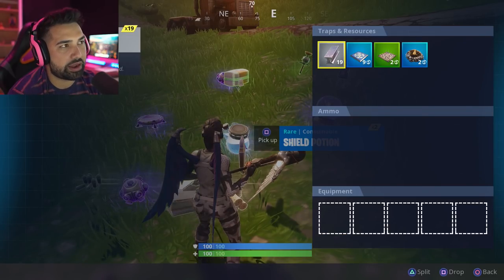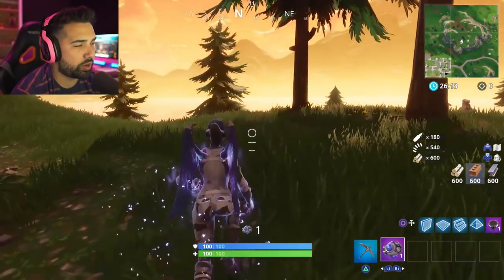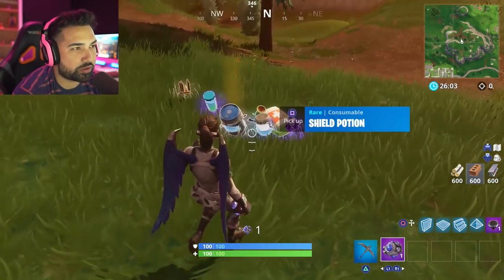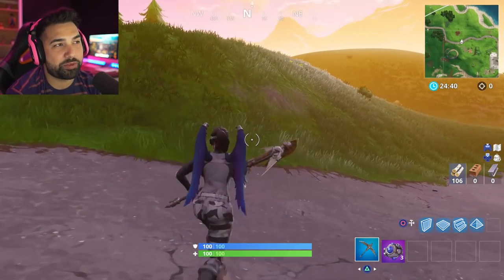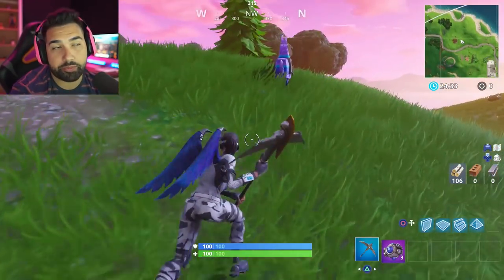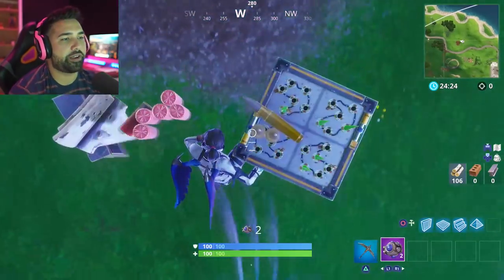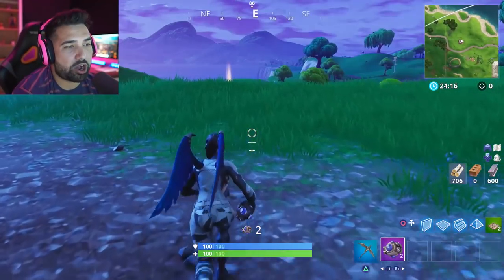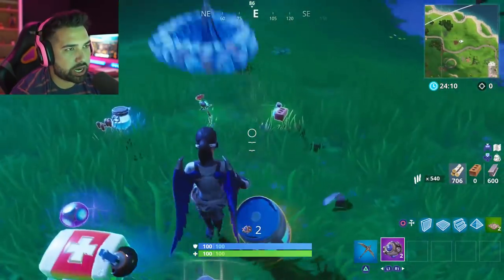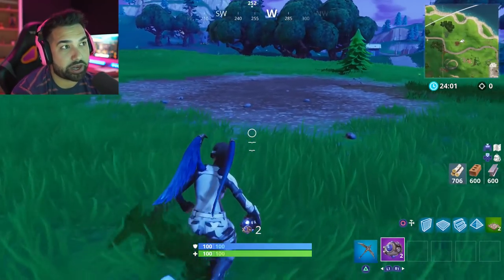If the loot stays on the floor after the glitch it won't disappear, so materials are fine. You may want to press Square on console to pick up everything automatically since shields and other items won't be picked up automatically. This glitch works both in Playgrounds and in regular modes. If you come across a llama and have a shockwave grenade, it's worth trying — just break the llama while hitting yourself with the shockwave grenade blast.